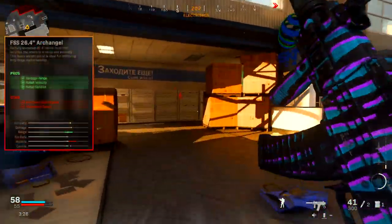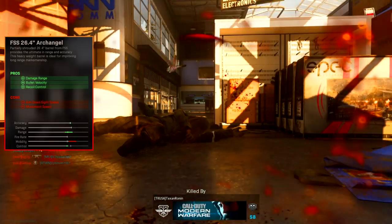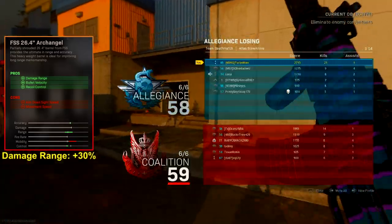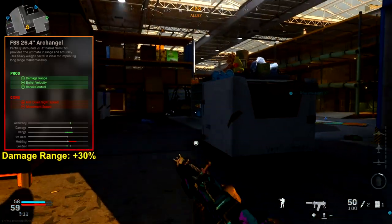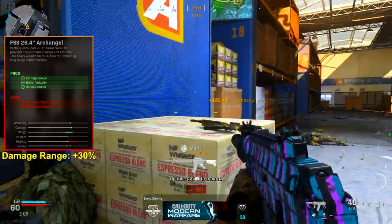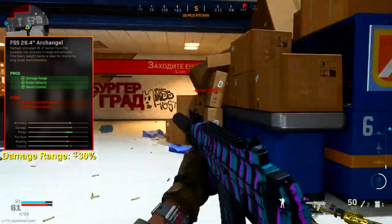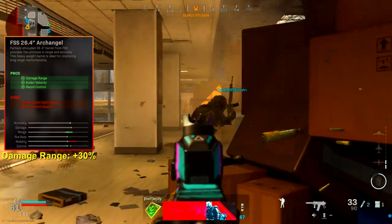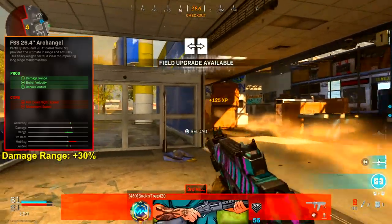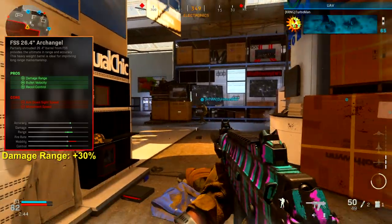Next I want to highlight the Archangel barrel. This one gives you pros of damage range, bullet velocity, and recoil control, at the cost of aim down sight speed and movement speed. It increases range by 30%, which is huge — it becomes a four-shot kill from 5 to 50 meters, extended from the base 5 to 35 meters. That recoil improvement also helps a lot when shooting at range, which is exactly why I recommend using Setup 2 at a distance.